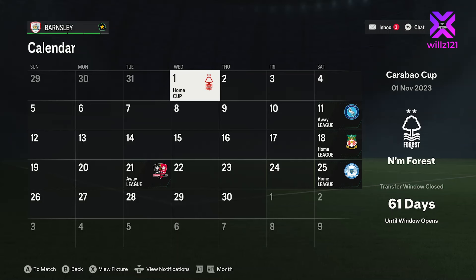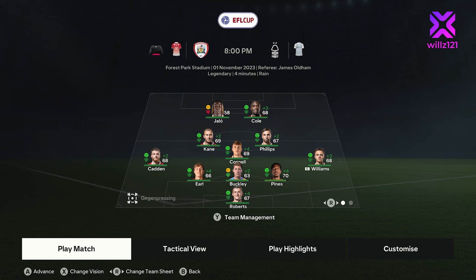Welcome back to episode 6 of the Barnsley FC 24 save - this is a big one. We're hosting Nottingham Forest in the Carabao Cup in our first game. We've had a really good run of draws in the cup and this time we've drawn a bigger team, so it'll be a really good test on Legendary. We'll then play Wickham, Wrexham, Exeter City and Peterborough United, but the main focus of the month is that home game.